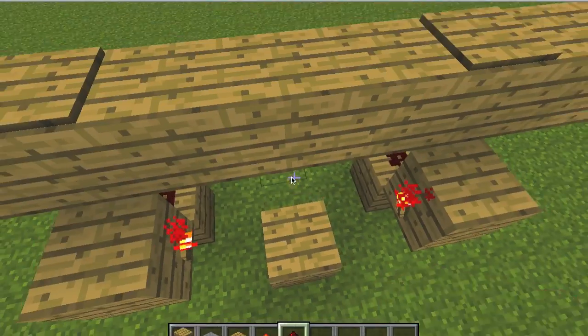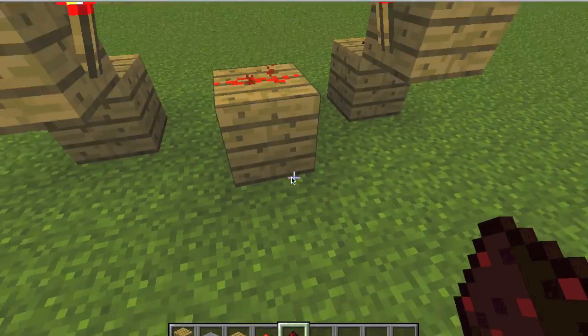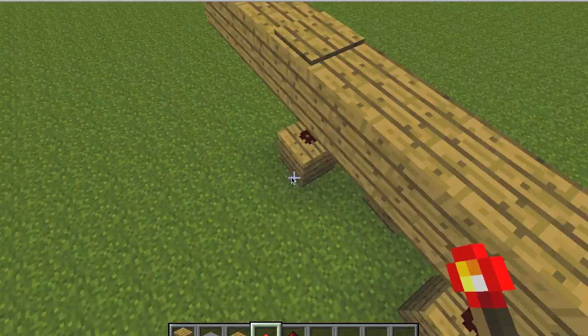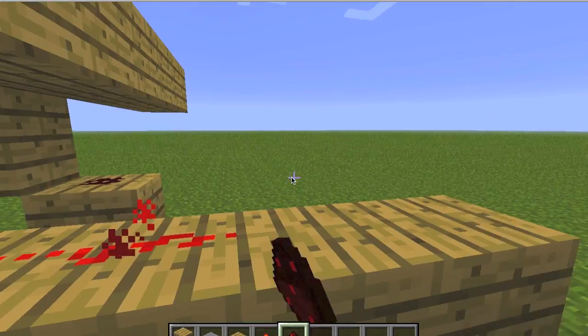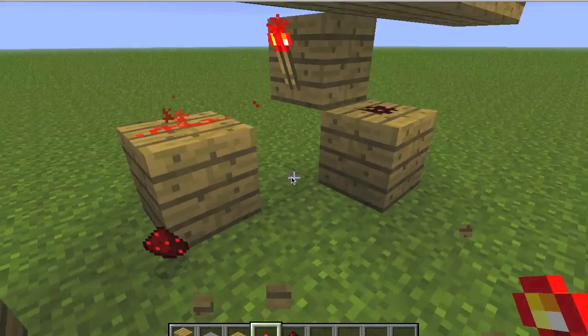Put a block in between and wire it up with redstone dust. So now this is essentially an AND gate. To put your output, you can either put it on this side — put a torch on that side — or you can put a torch on this side; it does not matter. You can even get creative and extend this out and put a torch anywhere, so you have so many options when building this.